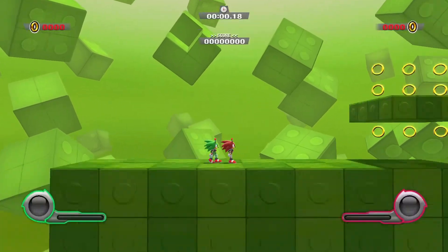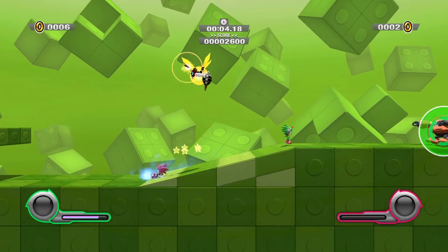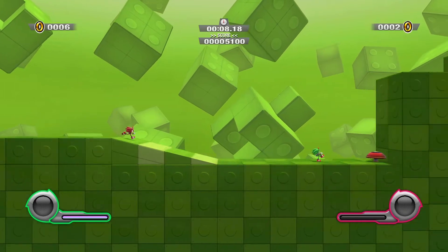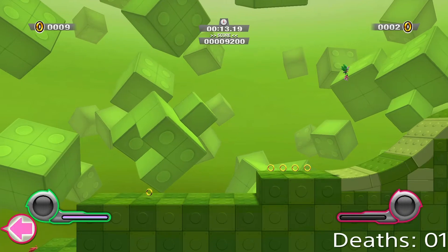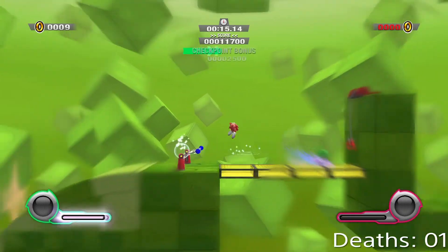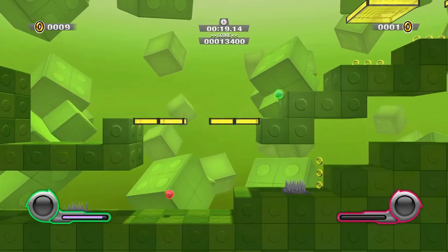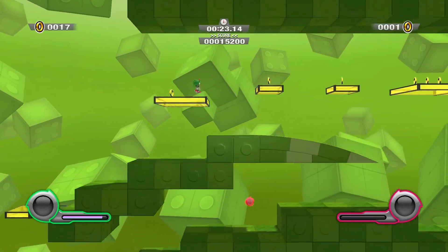That green hedgehog kind of looks like Scourge from the Archie comics. I doubt Sega even wants to acknowledge the Archie comics. If you fall behind, you get yanked back to whoever's ahead. Really? I thought that was a certified Sonic Team graphical bug.